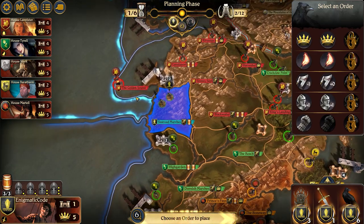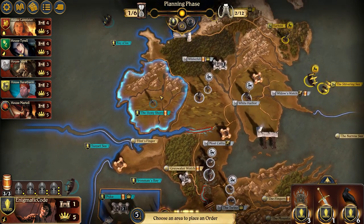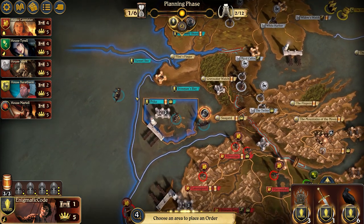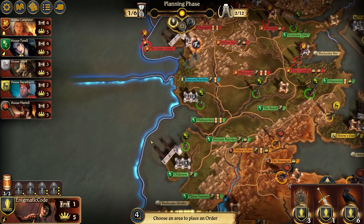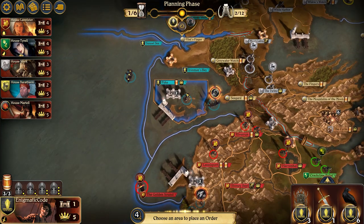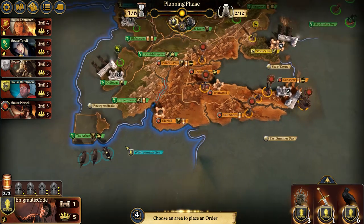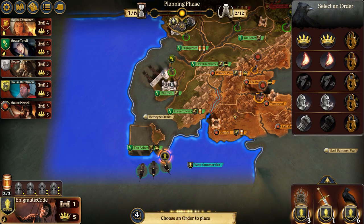I do have these units here — what are they even doing here? Let's give up this area because it's really not doing a lot for me. I really don't want this area either, so let's pull back these forces. We're going to support into Seaguard. I'm a bit tempted to try to raid just in case they raid here, and I don't know why I have so many units here. But I've already used all my moves.